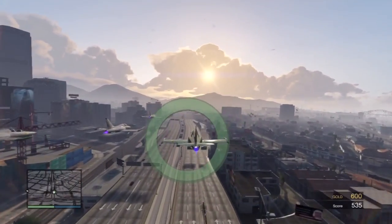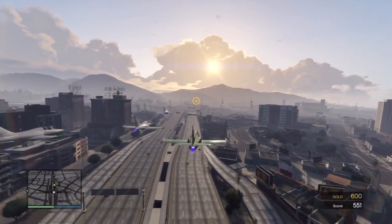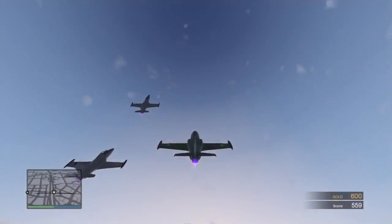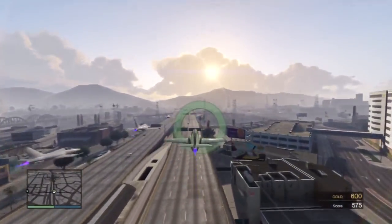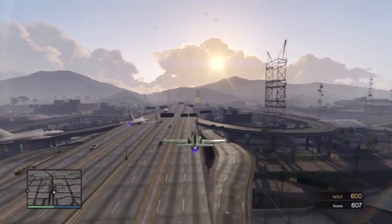To prepare for the loop, center yourself in the green circle, level yourself out, and try to hit the point dead center. When you hit the point, immediately perform the inside loop. The point will vanish from your visibility, but that's a good thing — simply finish off the maneuver as well as possible. You do not want to press any rudders or change direction, as you will miss the point and possibly crash into your fellow pilots.